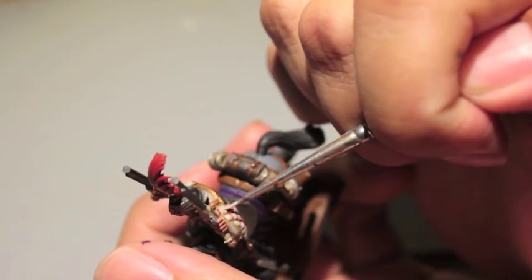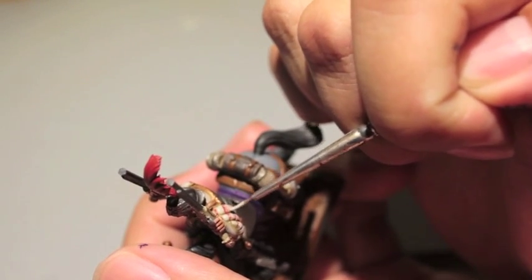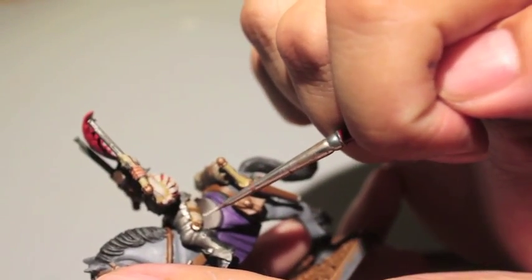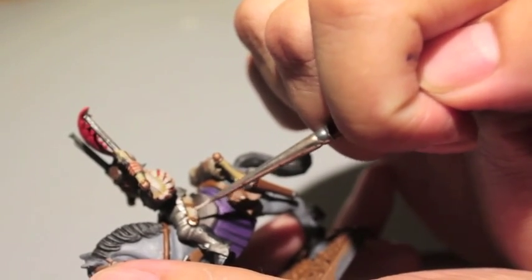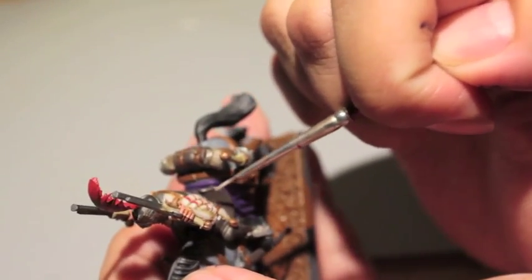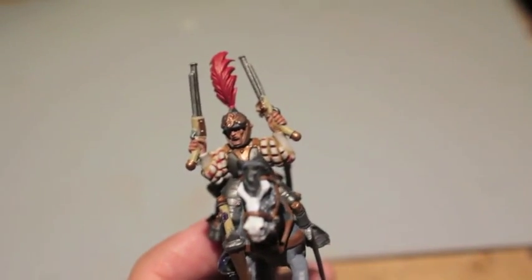If you don't want to do the red slashes in the sleeves or in the pants, all you really need is this off-white color. And if you want, you can highlight it even more with just straight Pallid Witch Flesh.